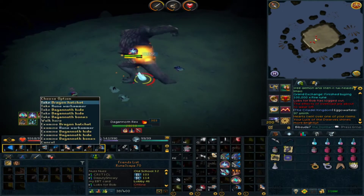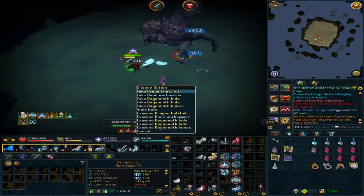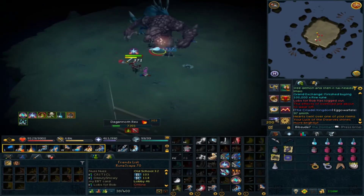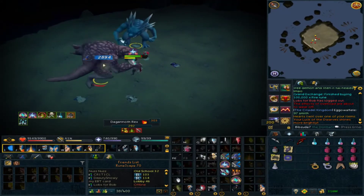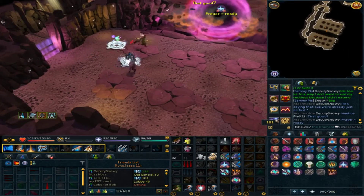Quite soon after that I managed to actually pick up a Dragon Hatchet, which is easily the most expensive item from them — I believe it's about a mil for those, so that's pretty good to get. Obviously you need it for the collection, but really the collection's not the main worry here at Dagannoth Kings — the thing you really need from them is the pets.